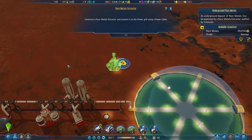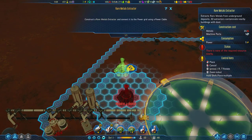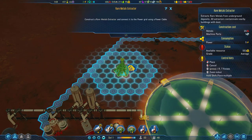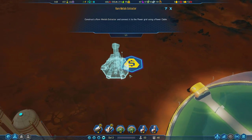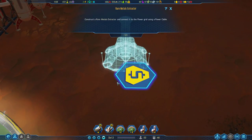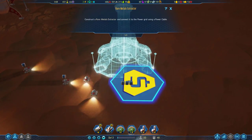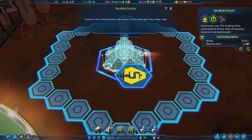It seems like it's a normal underground, not a deep metal, which is a good thing to note when building. The reason placement matters is because of the direction — this is the output side of the extractor, where it actually extracts and dumps the resources when extracted.